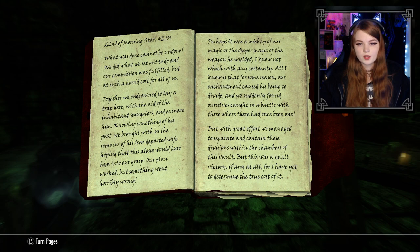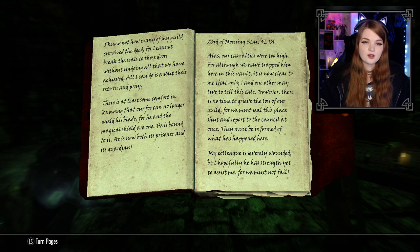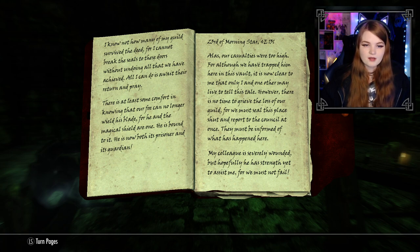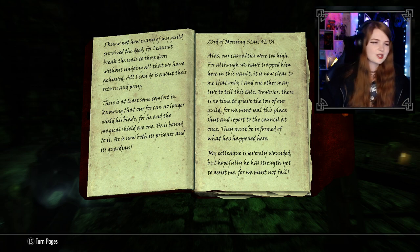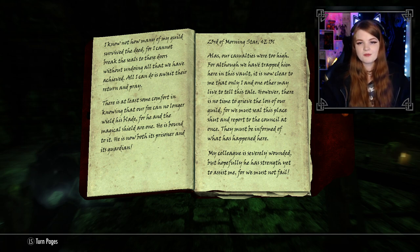Continuing Volume 2: 'For some reason our enchantment caused his being to divide, and we suddenly found ourselves in battle with three where there had once been one. With great effort we managed to separate and contain these divisions within the chambers of this vault, but this was a small victory. I cannot break the seals of those doors without undoing all we have achieved. I know not how many of my guild survived — all I can do is await their return. There is comfort in knowing our foe can no longer wield his blade, for he and the magic shield are one. He is now both its prisoner and its guardian.'